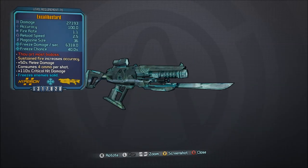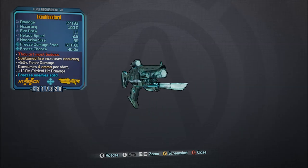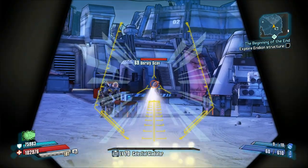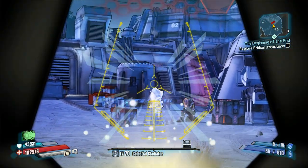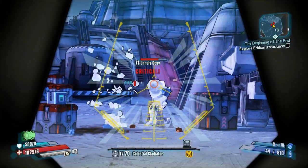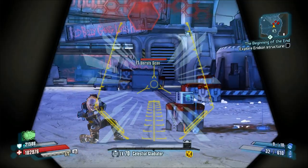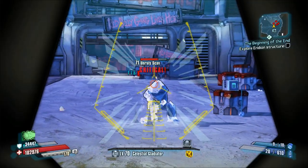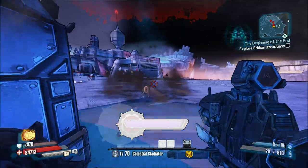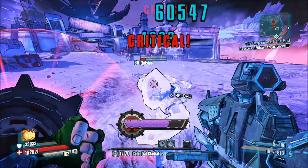Number 15, the Excalibastard. Shout-out goes to Xavier Fernandez for picking up on my Soul Eater reference on my Top 5 Legendary Lasers in Borderlands the Pre-Sequel video. By the way, if you want to try a new anime, I recommend you check out Soul Eater. As for the Excalibastard, critical hits have a 100% chance to freeze enemies, and it's also a pretty sick melee weapon. You can literally go pick this up, provided you are badass enough.